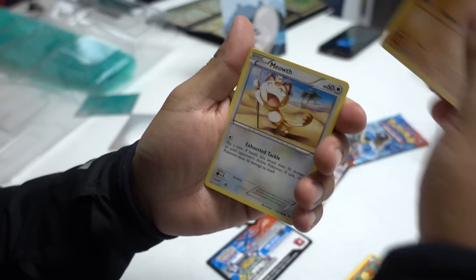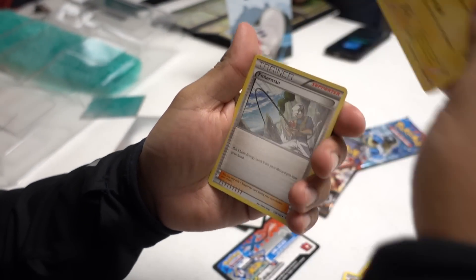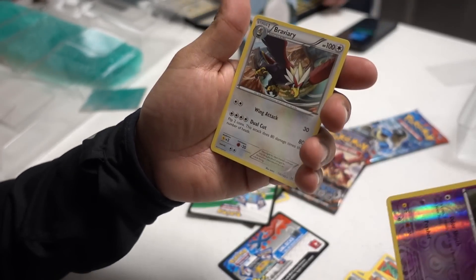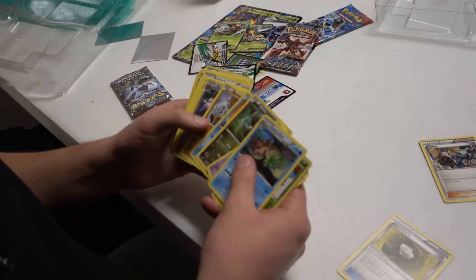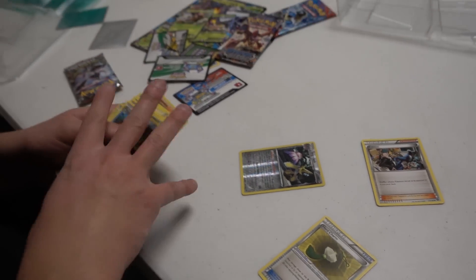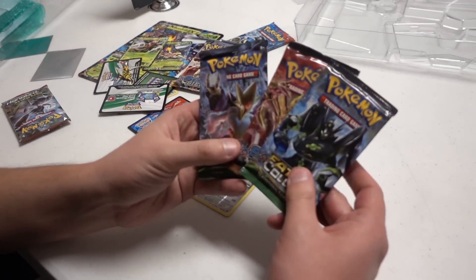Pan Sham, Meowth, Sandshrew, Swinub, Magneton, Fisherman, Earthen Ring, Woobat — oh my gosh! Now it's my turn. You guys know I always open amazing cards. It's in here somewhere. So that's our rare, right? Yep. Okay, so that's our point.